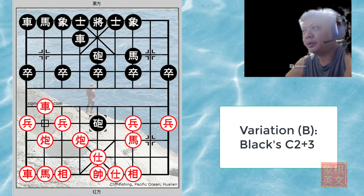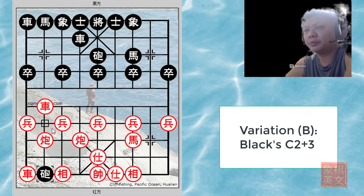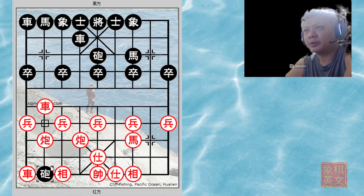Now in variation B, black would have wasted one move moving the cannon and then sacrificing it for the red horse. Of course black was not willing to do so, but this would perhaps be a better move.